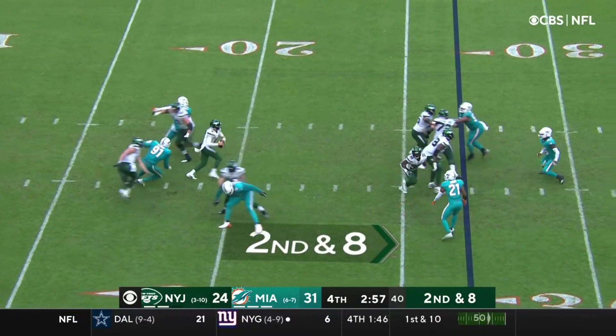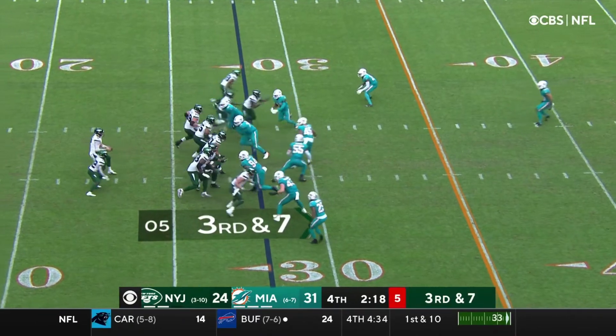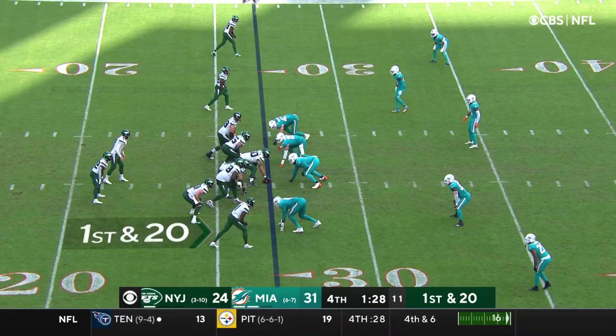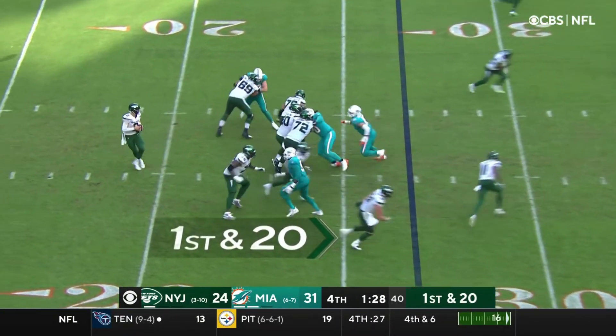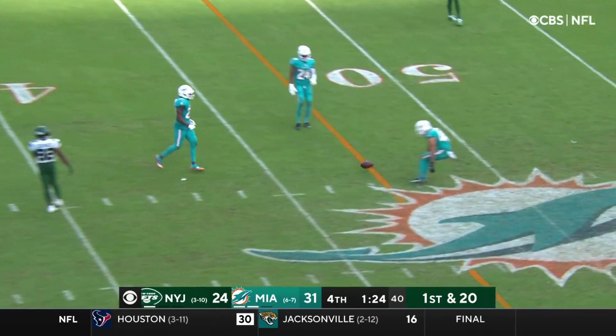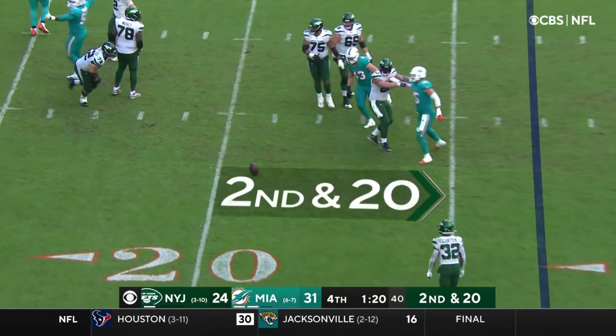Wilson to throw — Wilson going to run it. Many receivers to cover because they're inside blocking. Wilson throws and that ball is incomplete. Wilson over the middle — tipped, incomplete. Wilson 11 for 20 throwing today. That one batted down.